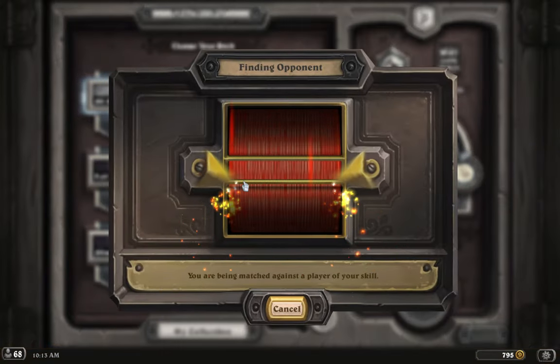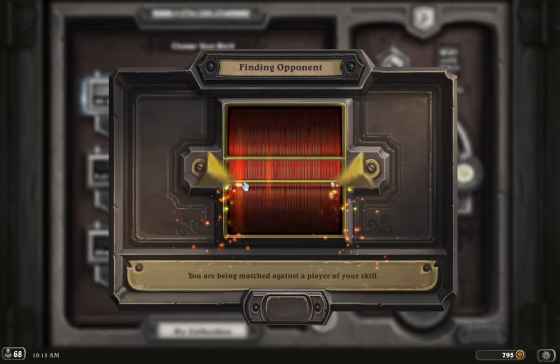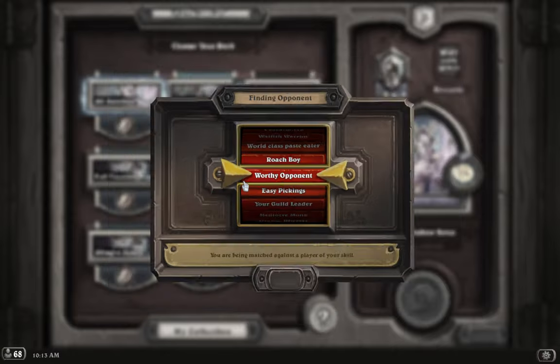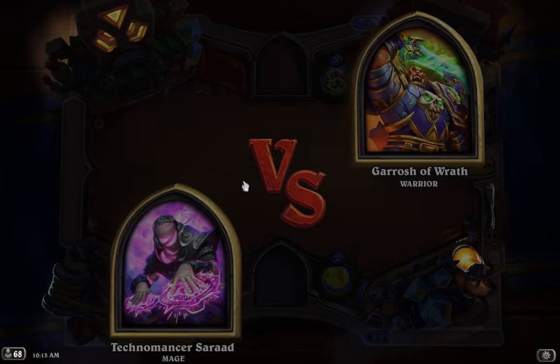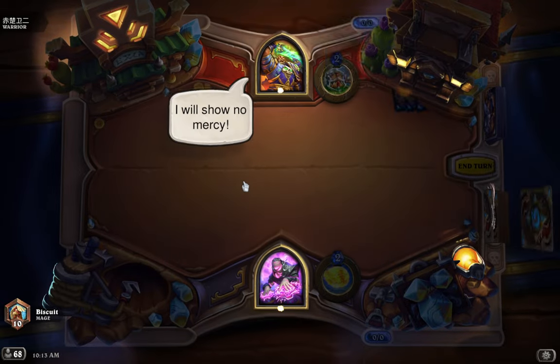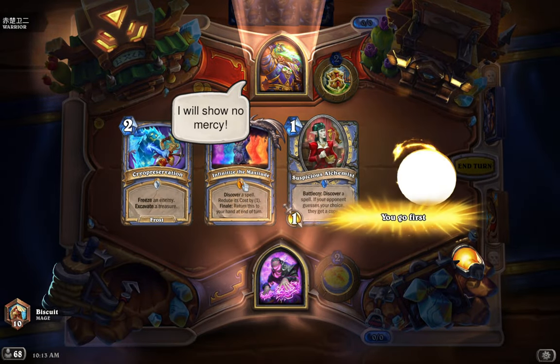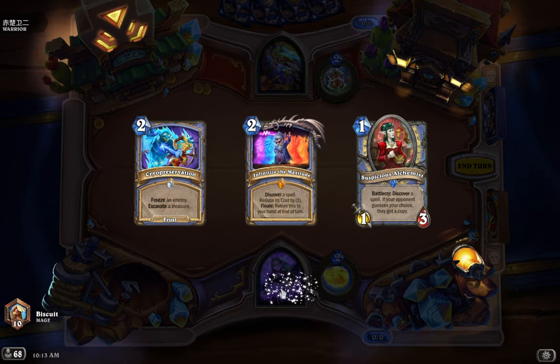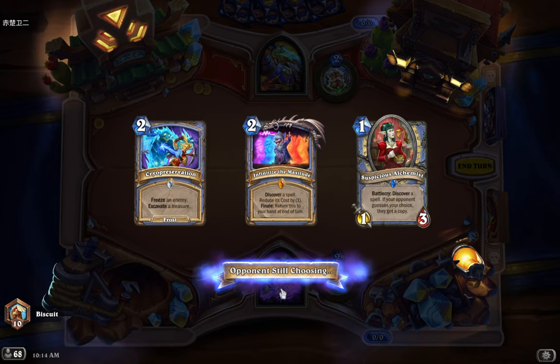Watch this be a Reno Warrior — time for the remix. We can probably get there if we generate enough cheap spells, but if he rats Sif, we are not gonna have a good time.